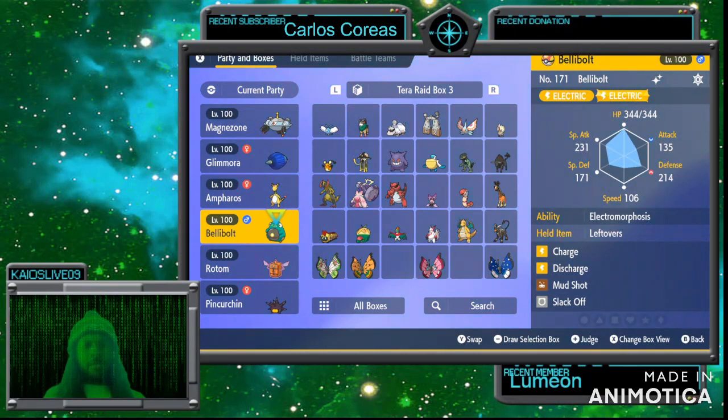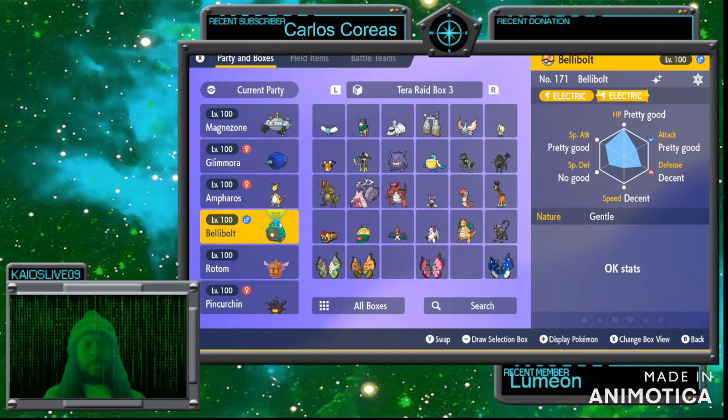I haven't put any bottle caps into Bellibolt yet but I did switch it to a Bold nature. I'm going for 15 in Defense and 15 in Hit Points and maxing out Special Attack — that's mostly what I'm trying to go for.